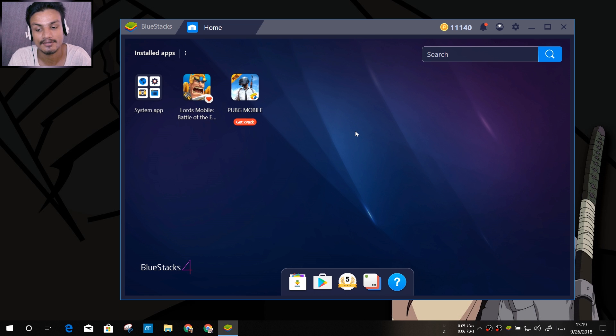A few days ago I made a video on top Android emulators and at that time I had BlueStacks 3 because BlueStacks 4 wasn't released yet. Right after that I was watching a random YouTube video and got an ad for BlueStacks 4 — that's how I found out it was out. I will put the link in the description for BlueStacks' official site. Go there, download BlueStacks 4, and have fun with the new emulator. That's it — take care of yourself and have fun, bye!